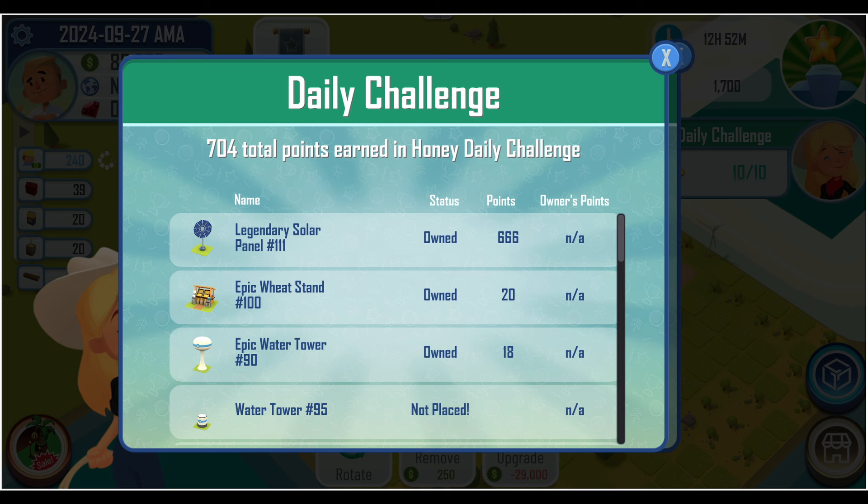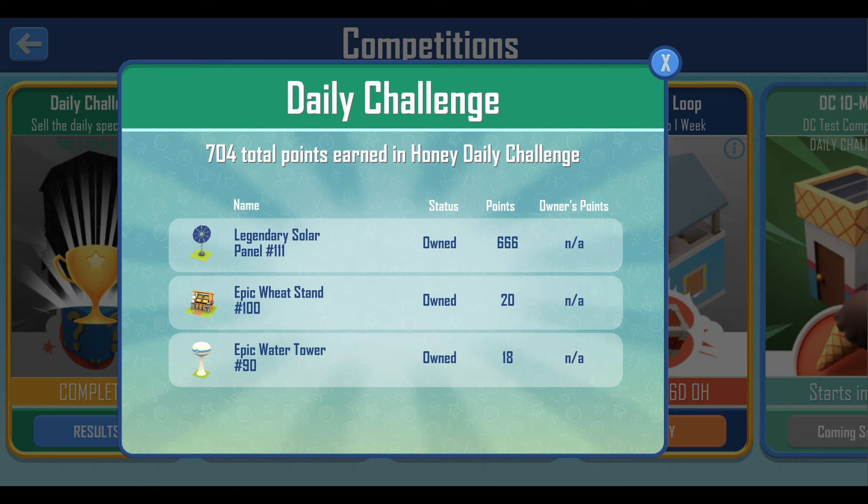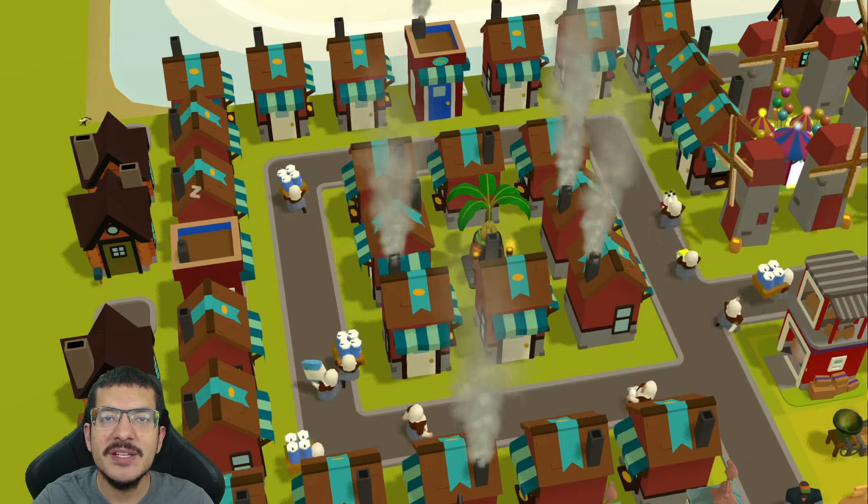It will also show NFTs you own that qualify for town points that you may have forgotten to place down, serving as a final reminder. It will show how many NFTs you are borrowing from the guild library, how many town points you will get, and how many town points the owner of the NFT will get. By default, the player borrowing the NFT will earn 80% of the town points and the owner will earn 20%. At launch this cannot be adjusted, but the intention is that it will be adjustable in the future. After completing the daily challenge, you will see the completed message in the event card, and you can also check your results.